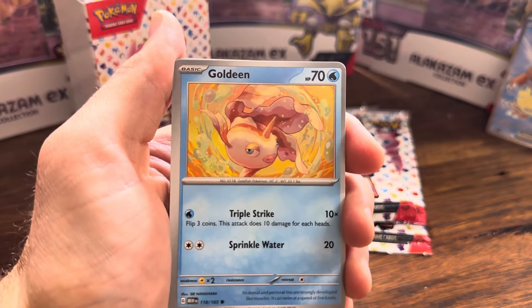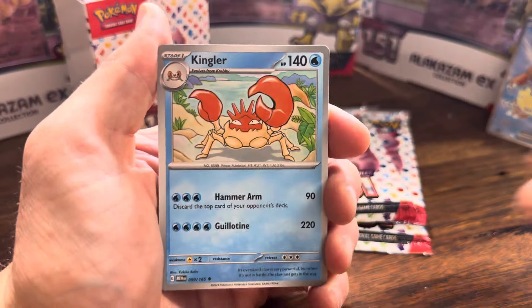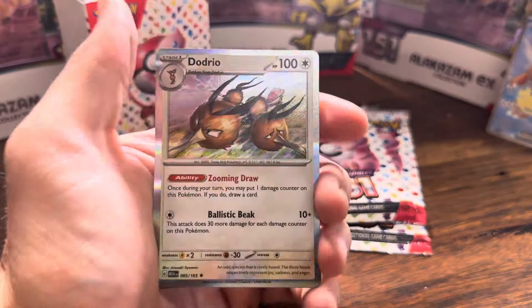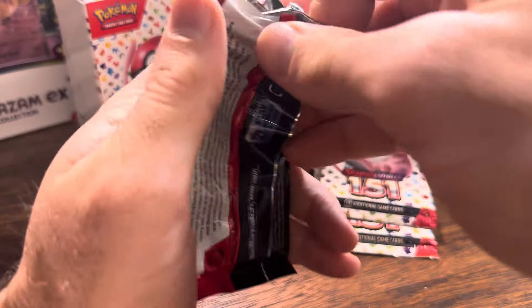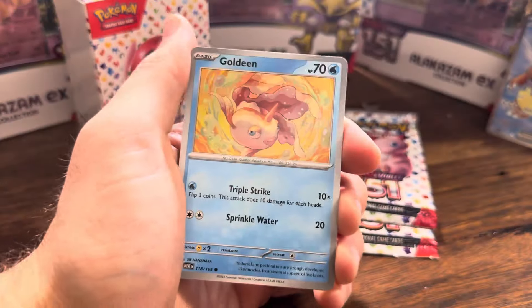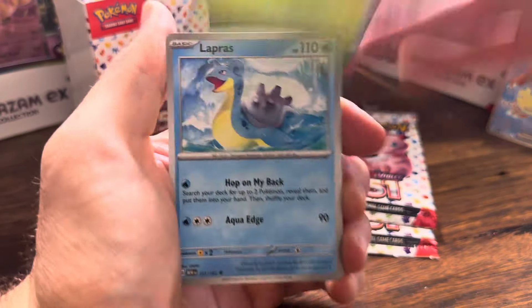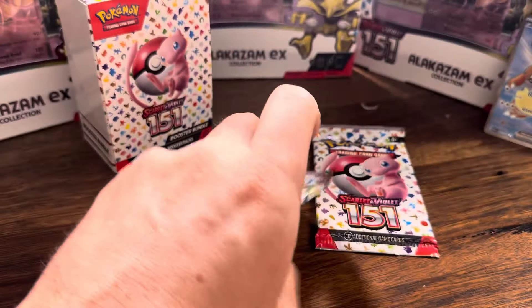I saw someone talking about these Alakazam EX collection boxes — about how they all have decent hits in them. So I thought I'd buy some. I got three of them from a random supplier. Let's see if they were right, wrong, or they don't know what they're talking about. If you missed it the other day, we did an Evolving Skies opening where I lied to everyone and said it was Evolving Skies — it was actually Eevee Heroes Korean. Well done, me. We've got two packs to go out of this booster bundle and all we've got is a Kangaskhan EX. That is an absolute disgrace, ladies and gentlemen.